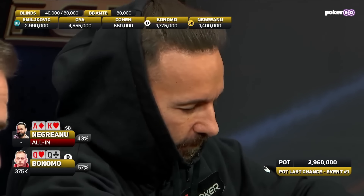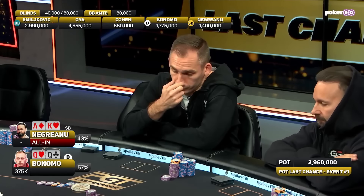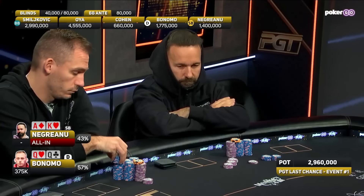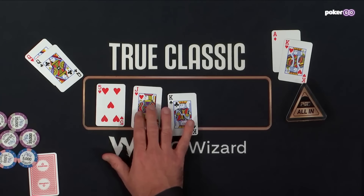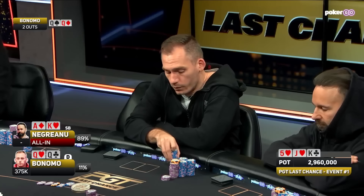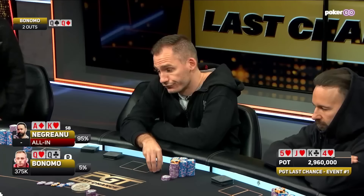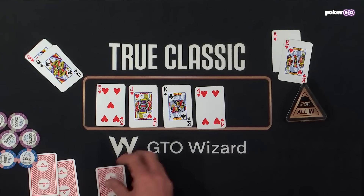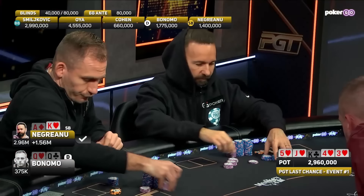Whoever wins this is going to be among the favorites to take this one down. If Bonomo loses he'll be left with hardly any chips. Massive coin flip playing out here — queens for Bonomo, ace-king for Negranu. Here comes the flop: king, jack, five with two hearts. Negranu flops top pair, top kicker, and the frown on Bonomo's face says it all. Turn card the four of hearts — hearts not in play. Bonomo looking for one of the two remaining queens. It is not there. Daniel Negranu secures a massive double up courtesy of Justin Bonomo.